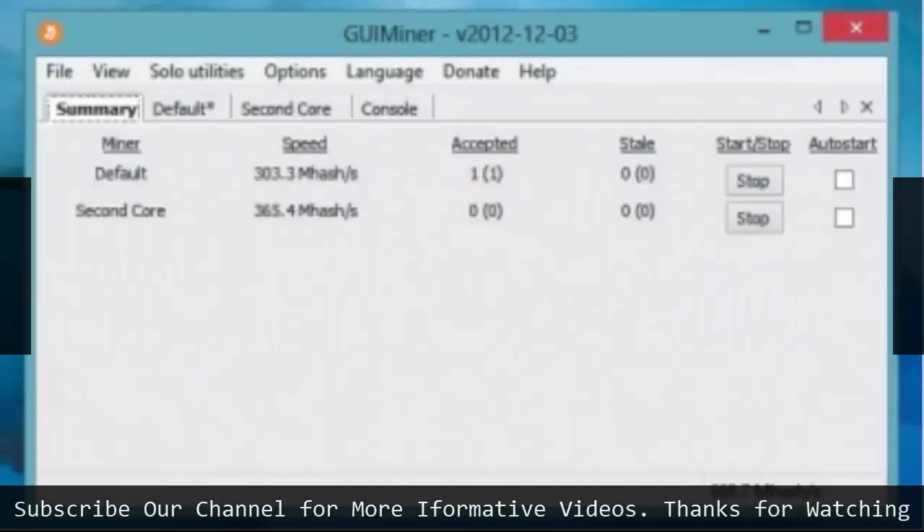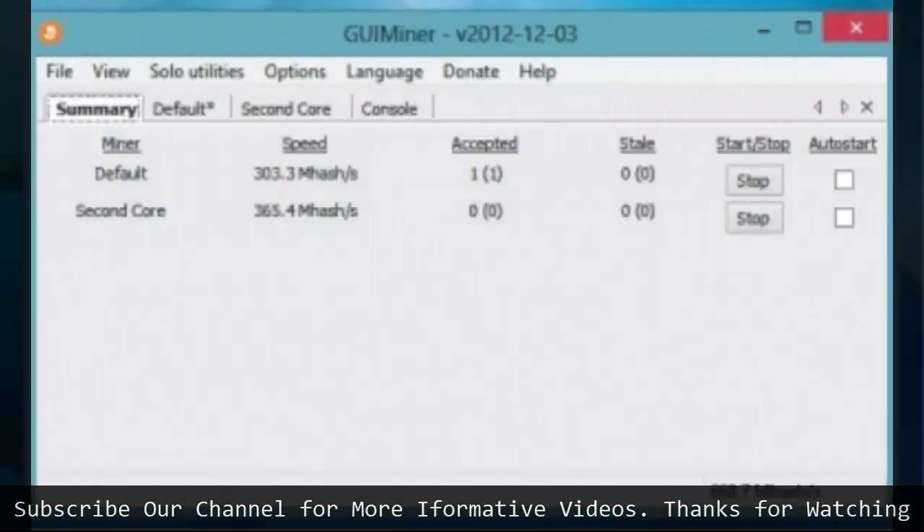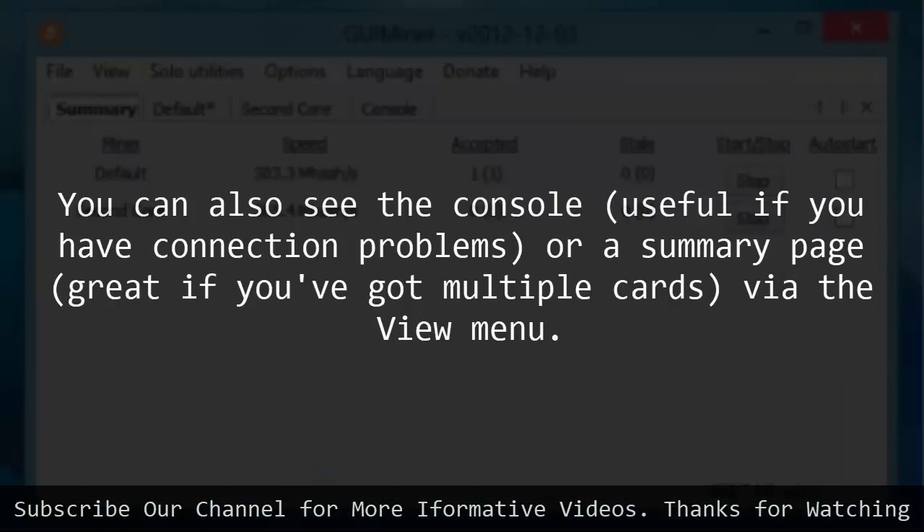9. View your progress. GUI miner will now communicate with the servers to get shares for your machine to work with. You'll see your hash rate at the bottom, and the current state of your work in the bottom bar. You can also see the console, useful if you have connection problems, or a summary page, great if you've got multiple cards, via the View menu.